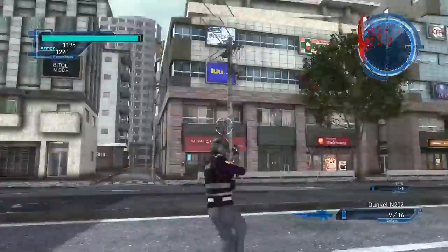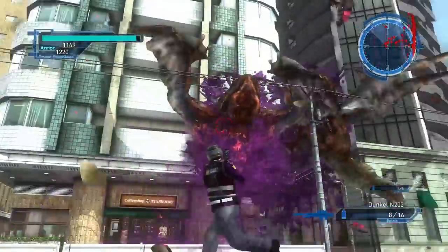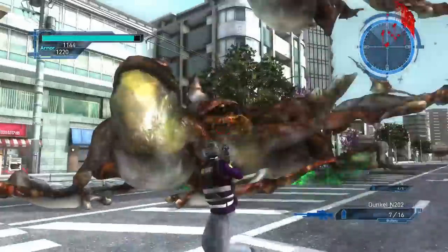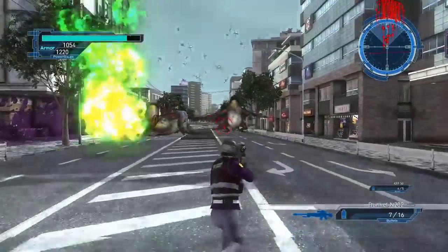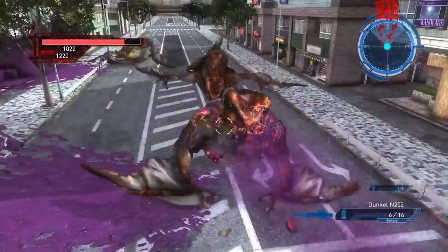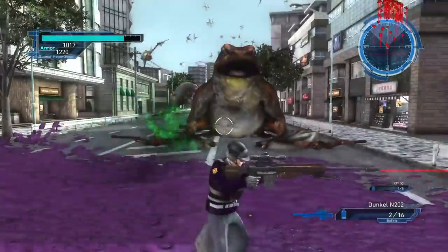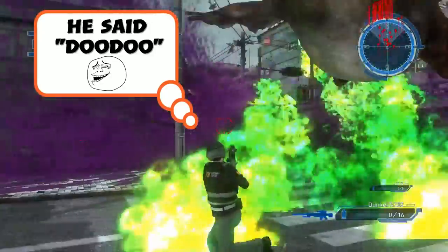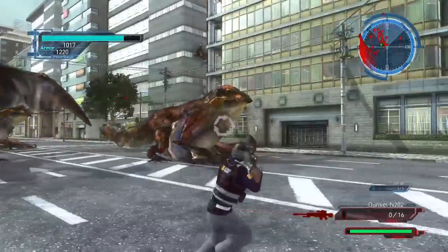Let me go ahead and attack one of these. These things take one or two shots with this particular weapon on normal. But you'll notice — if I get bitten here — you do half the damage while you're in their mouth. So that's something to keep in mind. You do half damage while you're in their mouth, which makes it more difficult to get out, especially when you're dealing with purple tadpoles.